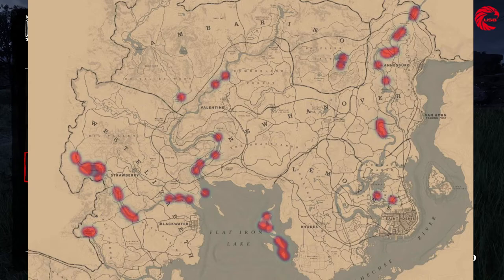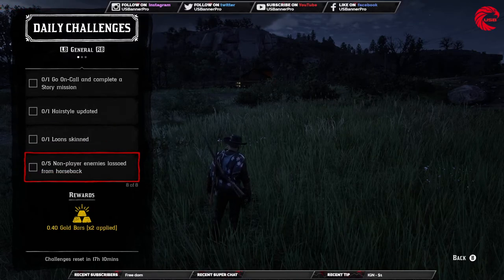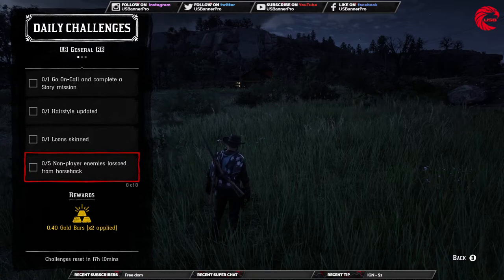You can find loons by going to these locations and looking around — they may be sitting somewhere or flying around. Shoot them with a varmint rifle or any rifle you want, but if you want a perfect pelt, use the varmint rifle.